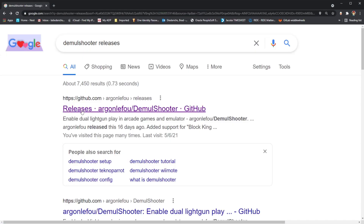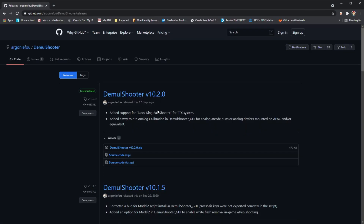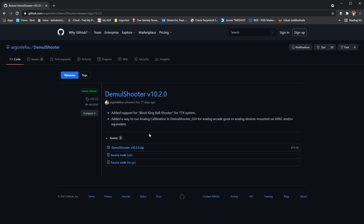Demul Shooter 10.2 is out, and Argon LeFou has come through with a long-promised update that includes universal analog device calibration. MAME and Supermodel have built-in analog support, but Demul Shooter has been the go-to solution for two-player gun games for most of the other emulators.